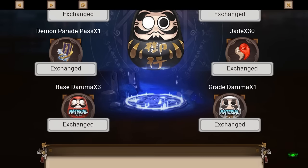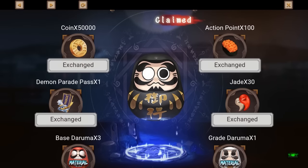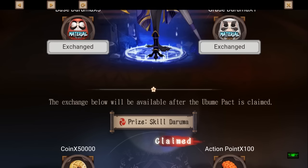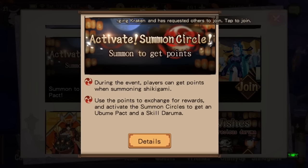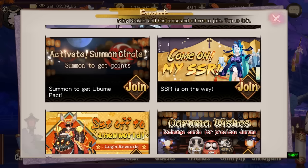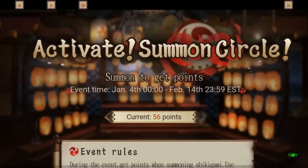There's also a second part to the event where you can exchange for Black Darumas. Black Darumas skill your character up, so you want to save those for SSRs and such. That is how you get a free Ubume SR.